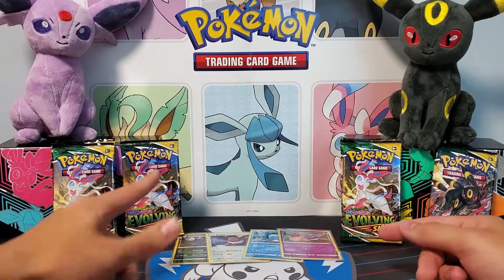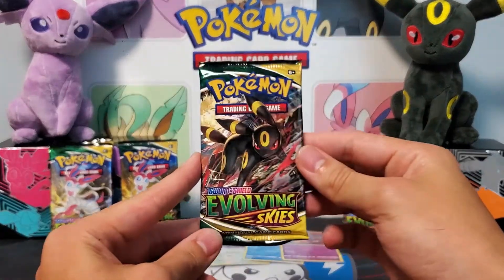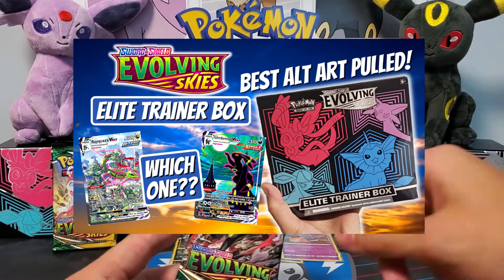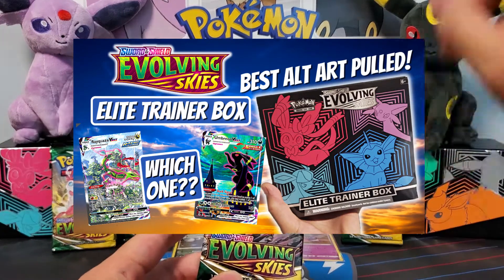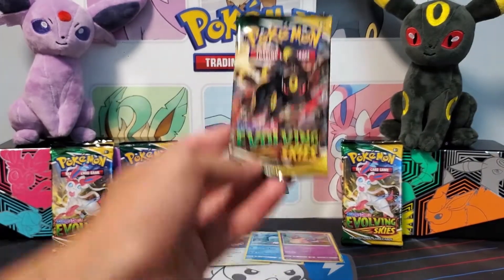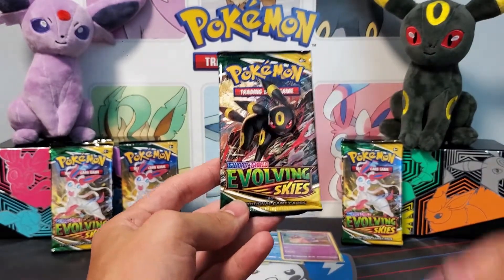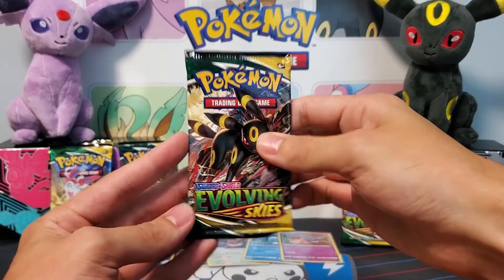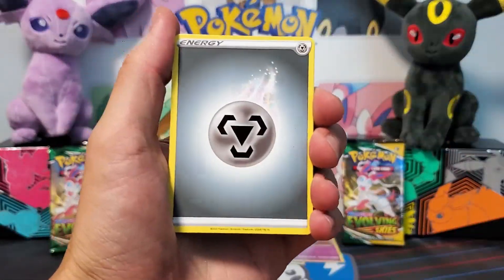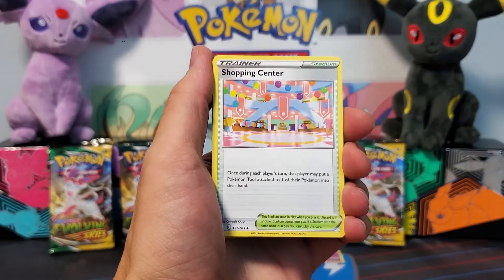Now on to the packs. We have eight to open today. Hopefully we can pull one of those alternate arts — we have one so far. If you guys haven't seen my ETB video, definitely check that out; we pulled one of the very best alternate arts in this set and I was blown away. Hopefully we can do it again. Drop me a like down there if you haven't already to bring me some first pack magic. As always, code cards will be hidden in the video if you want one of those — keep your eyes out.